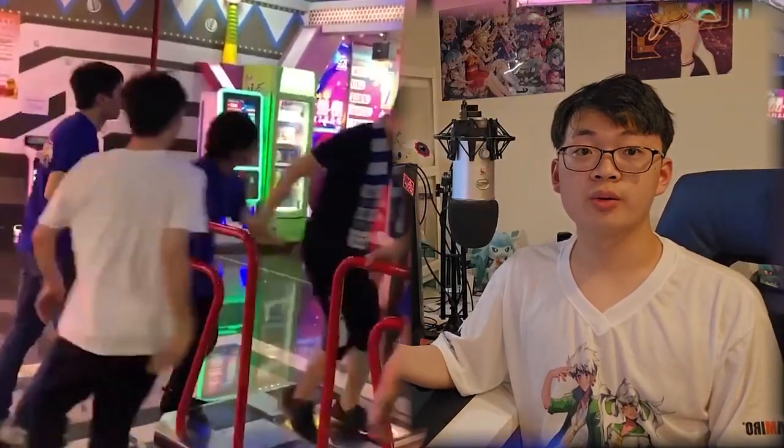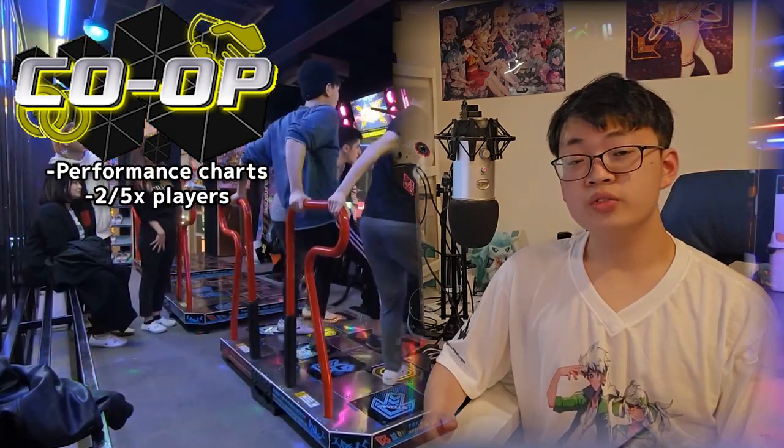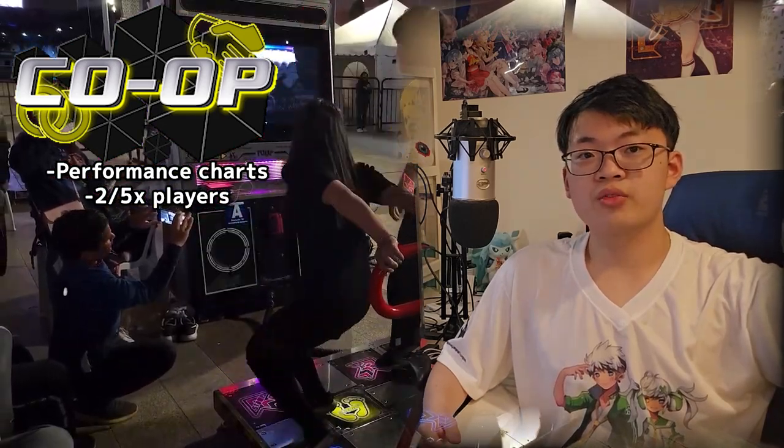What exactly are co-op charts? Co-op charts, also known as performance charts back in Fiesta 2, are charts where 2 to 5 players play on the same pads. You can tell if it's a co-op chart if the difficulty goes ridiculous, or if it has a yield symbol. The number next to the X states how many players are recommended for that chart.